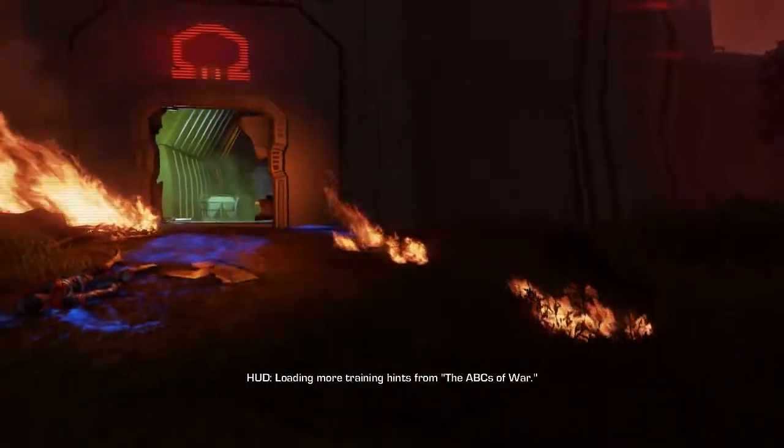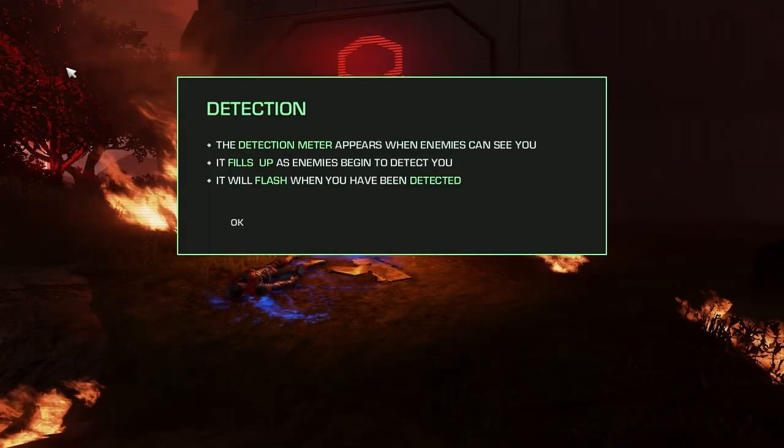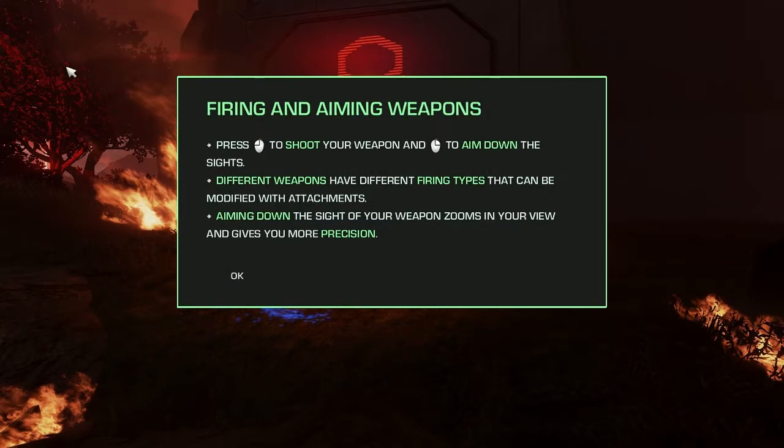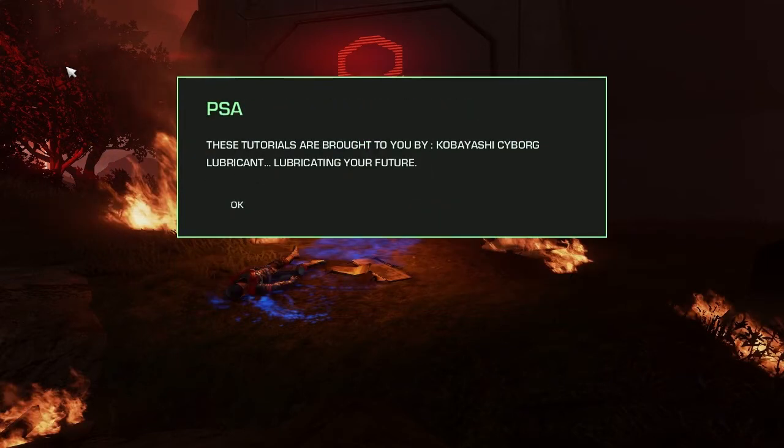Loading more training hints from the ABCs of war. The detection meter appears when enemies can see you — it fills up as enemies begin to detect you. They will flash when you have been detected. Very much like the original game. Press left-click to shoot your weapon, right to aim down sights. Different weapons have different firing types and can be modified with attachments. These tutorials are brought to you by Kobayashi's Cyborg Lubricant — lubricating your future.